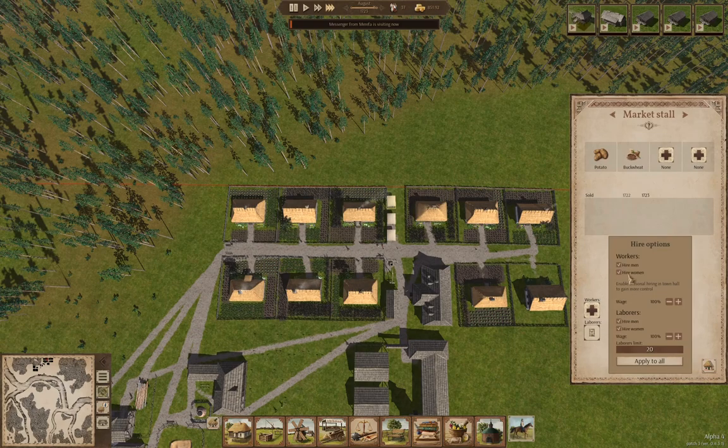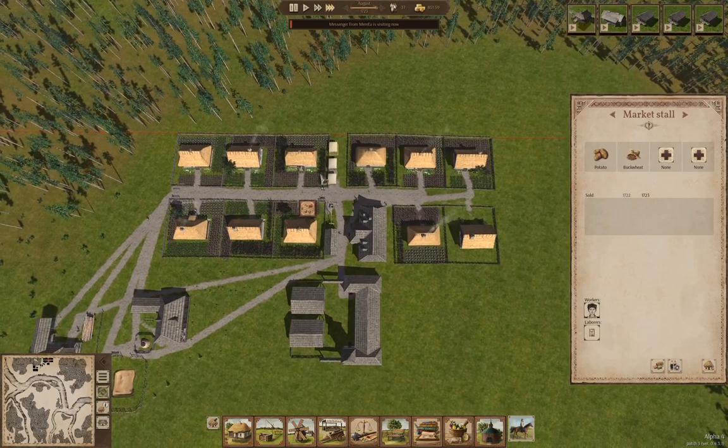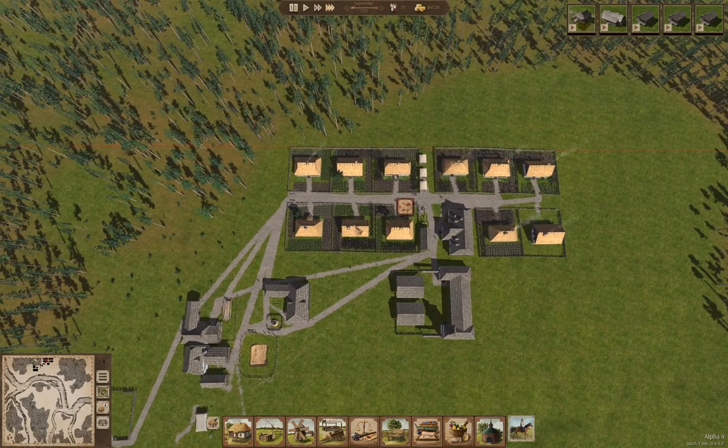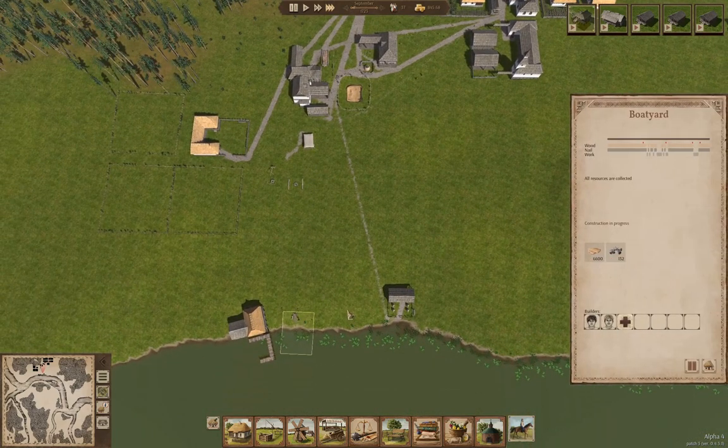We're going to go in here and hire the ladies, and hire a worker there as well. Because if we sell those things, people will be better able to buy it. Our builders are ticking along over here, so that's good.